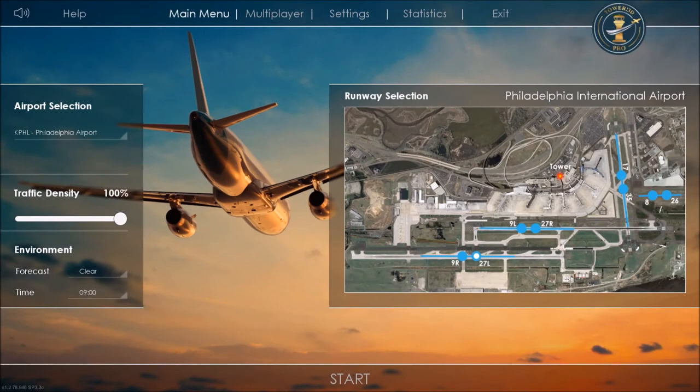Howdy folks, A-Train here for the first of what will be many episodes of Tower 3D Pro, the air traffic control simulator that is just a whole lot of fun to play. I've got some allergy issues I'm dealing with, but we're going to try to make it through. Let me give you a quick introduction. We're going to start off with Philadelphia International Airport.